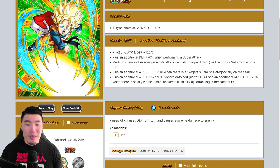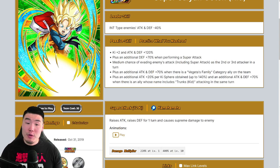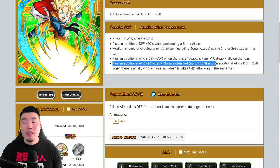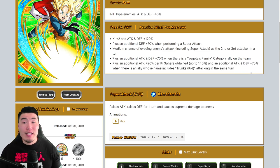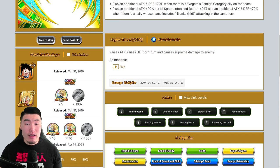His passive is: Ki +2, attack and defense +120%; an additional defense +70% when performing a super attack; medium chance of evading enemy attacks including super attacks as the second or third attacker in a turn; attack and defense +70% when there is a Vegeta's Family category ally on the team; attack +20% per Ki Sphere obtained up to 140%; and attack and defense +70% when an ally whose name includes 'Trunks (Kid)' attacks in the same turn. It really continues that trend of Kid Goten and Kid Trunks units relying on each other to be as effective as possible.